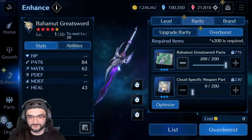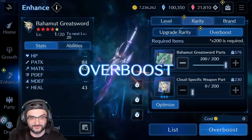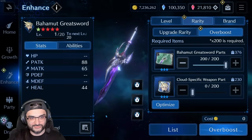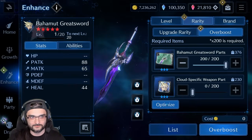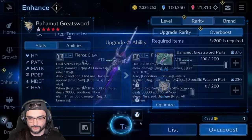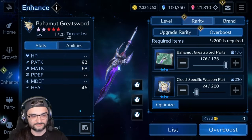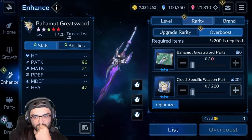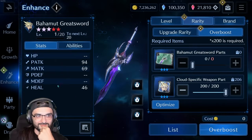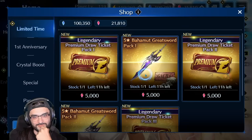Not a bad pull session overall. Stamp luck was not great, but I'm getting non-guaranteed copies of this weapon so I can't complain too much. All right — OB7. OB8. And now I can go further.